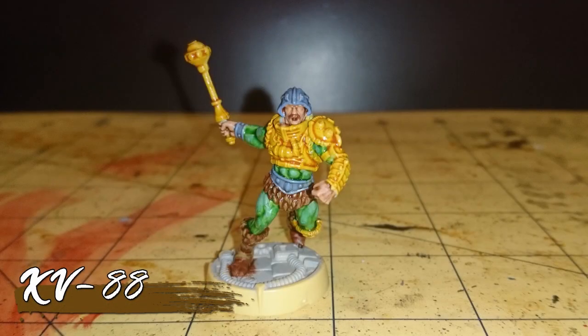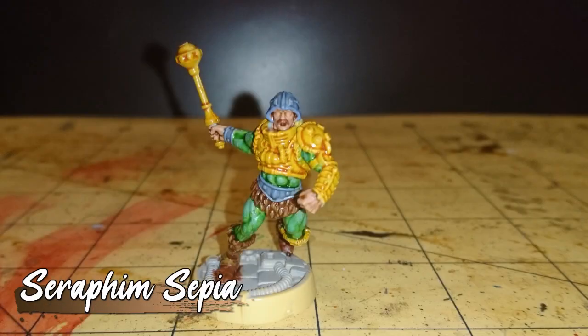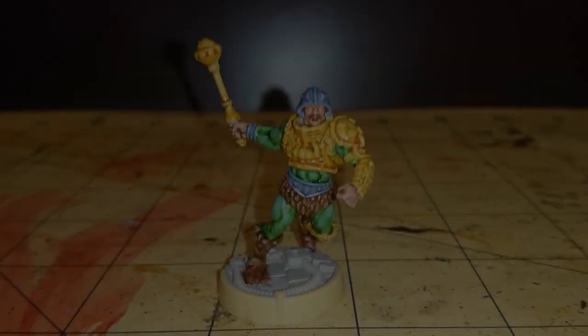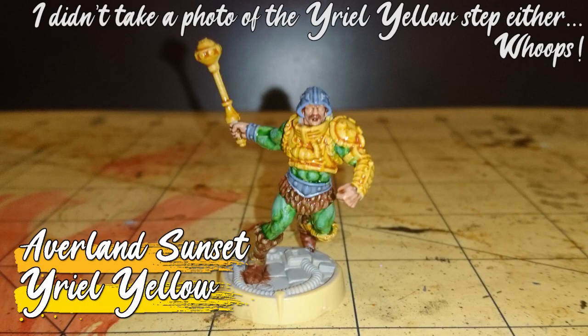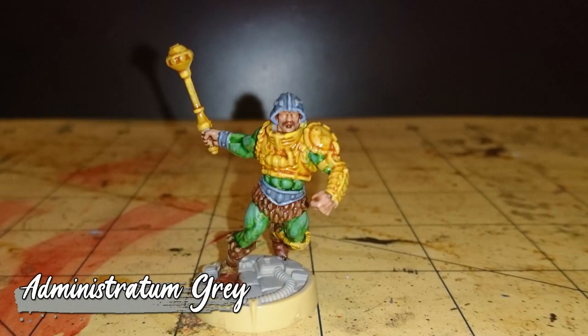We all knew it was coming — it's not a Tiddy Piddle video without good old XV88, which was used here to highlight his furs and boots, as well as paint the straps on his boots too. Those boot straps were then washed with Seraphim Sepia, before getting a highlight of Zandri Dust. Back to the armor, I re-layered the Averland Sunset, before giving it a highlight of Yriel Yellow. And finally, his belt, wristband and helmet got a few spot highlights of Administratum Grey.